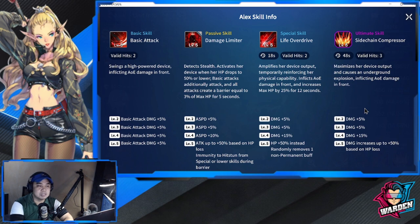Her special skill is Life Overdrive — 18-second cooldown, which is actually fast, valid two hits, AOE. It amplifies her device output temporarily, reinforcing her physical capability, inflicts AOE damage in the front, and increases max HP by 25%. Not only does she increase her attack, she also increases her HP and adds a barrier to herself. At level five, HP increase becomes plus 50% instead of 25%. It also randomly removes one non-permanent buff from enemies.